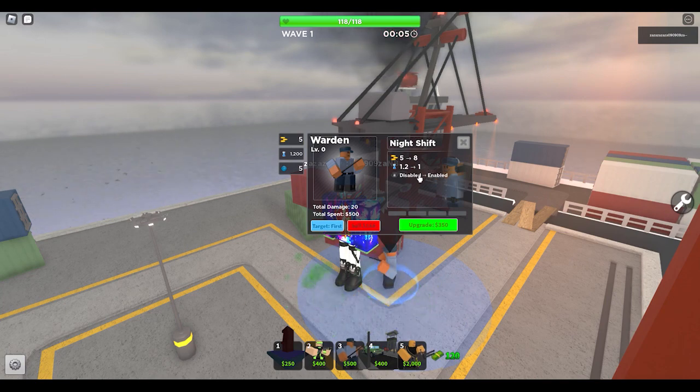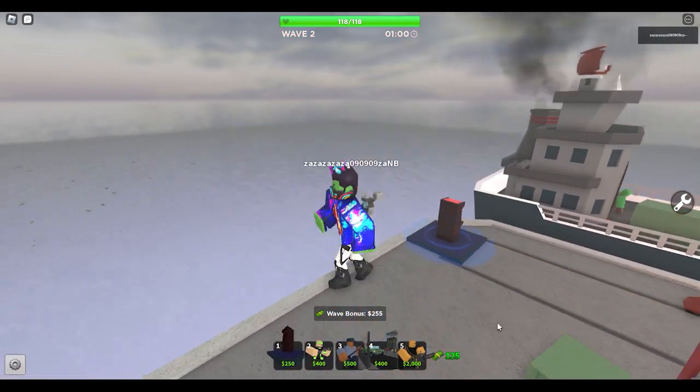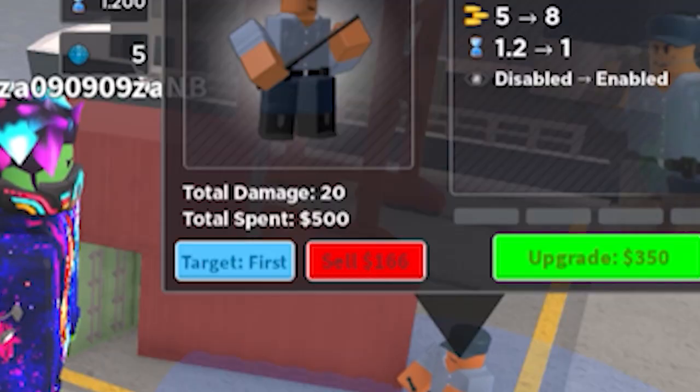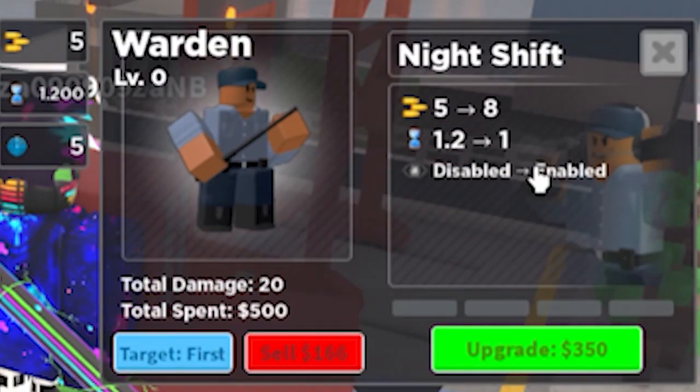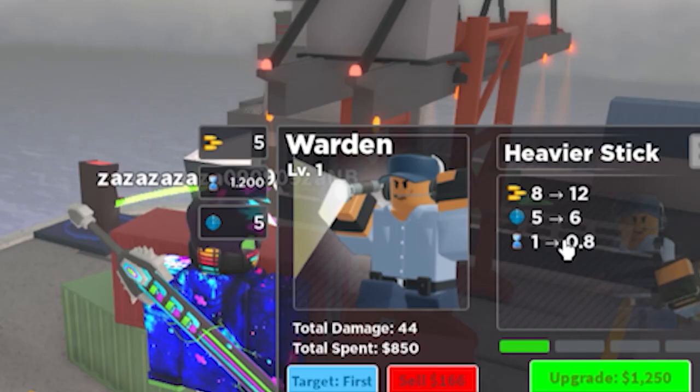Let me just pop down a farm because these things are costly — you're gonna want to farm for them. At level one it does 5 damage, 1.2 attack time, and it doesn't have hidden detection. On the first upgrade it does get hidden detection, and damage goes up to 8.